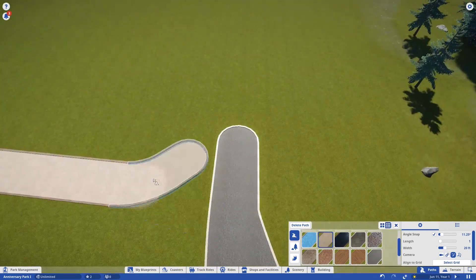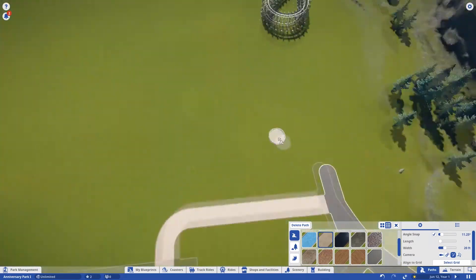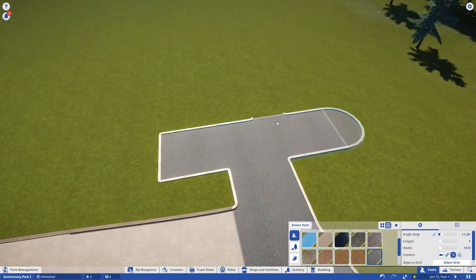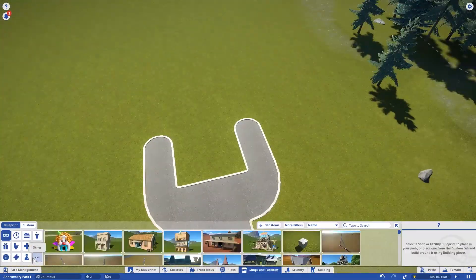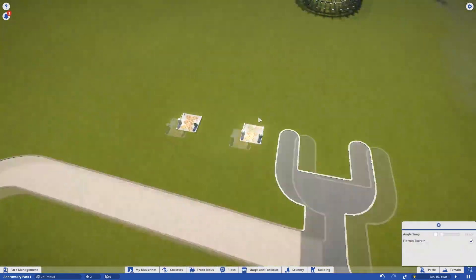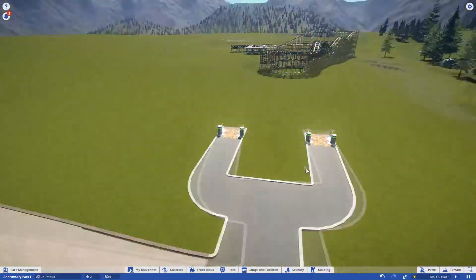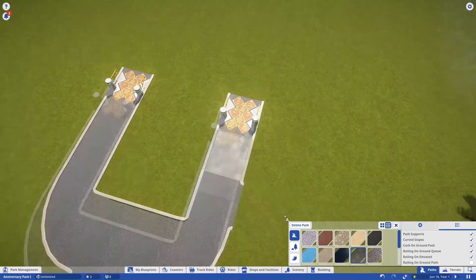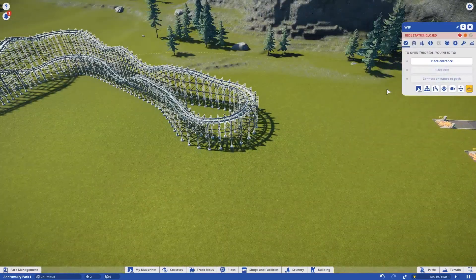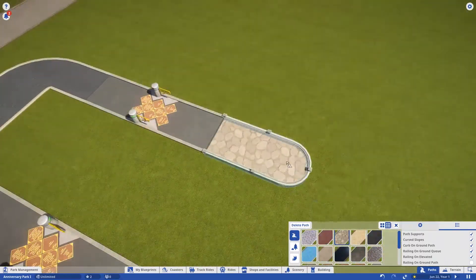It's going to be even bigger — I might expand it more. This path here is just a way to walk over to the entrance itself from the parking lot, instead of walking where the cars would normally come in. Park entrances are something I like to keep simple. I like the coasters and everything around them to do the heavy lifting instead of having an extravagant entrance that then disappoints as the park goes on. It's just one of those oddities I have — I'm just a unique person, I guess.